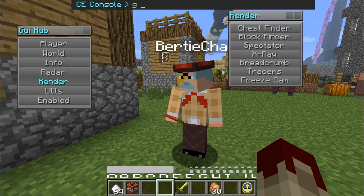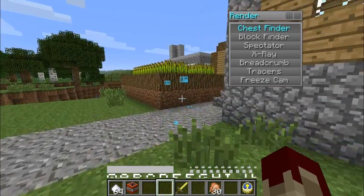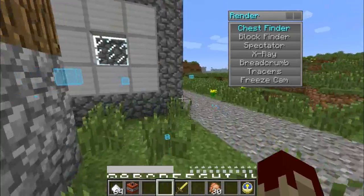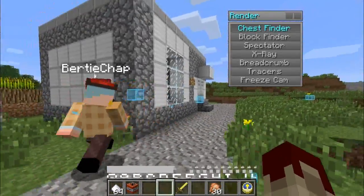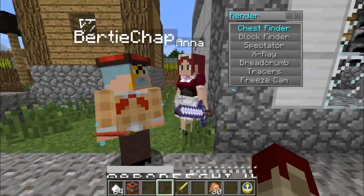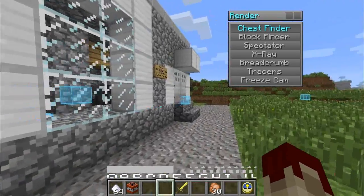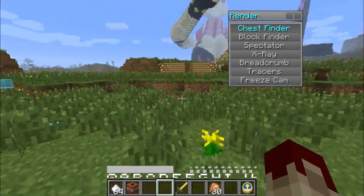What does Render do? We can find chests! My word, we can as well. You press that button and it reveals all the chests everywhere in the entire world. That's a bit naughty, I must say. It takes you loads of time, doesn't it? Well, you still have to go and get them, you know. The chest finder mostly works, as you'll see. Then block finder — finds blocks. It's not finding many blocks at the moment. Maybe you have to specify which block you want to find — I'm not entirely sure how to work that one.